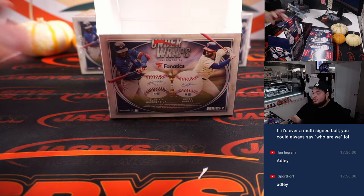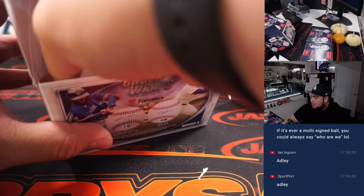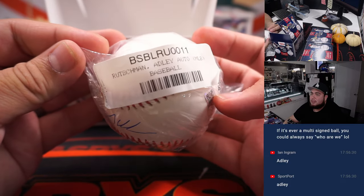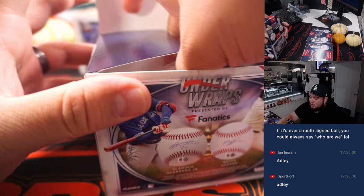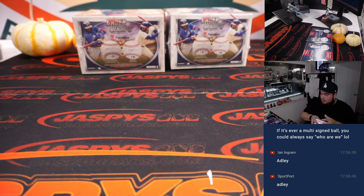Yes — Adley Rutschman. They actually messed this ball up; it's supposed to be oriented this way. Come on, Fanatics — do I have to do the work for you? So who has Adley? Jeremy Port. Go sport, Port!